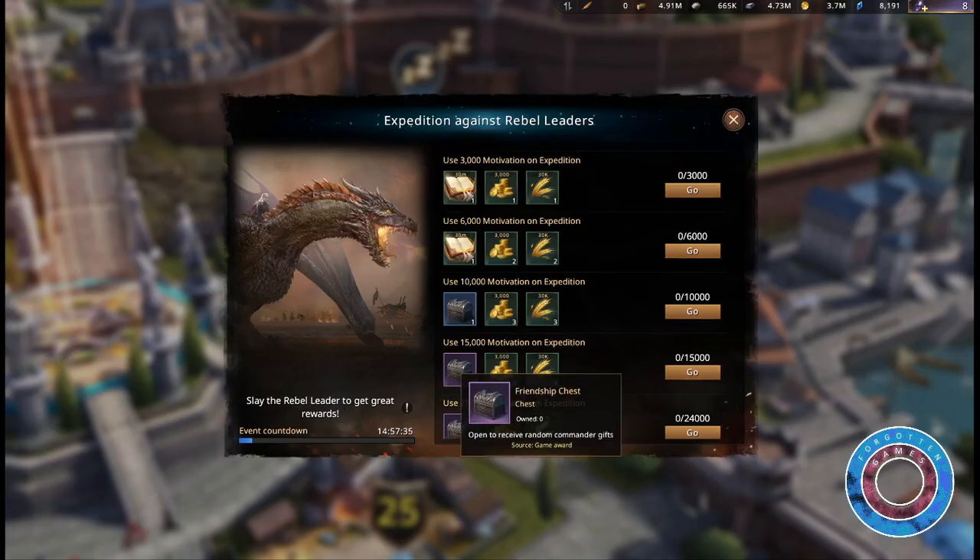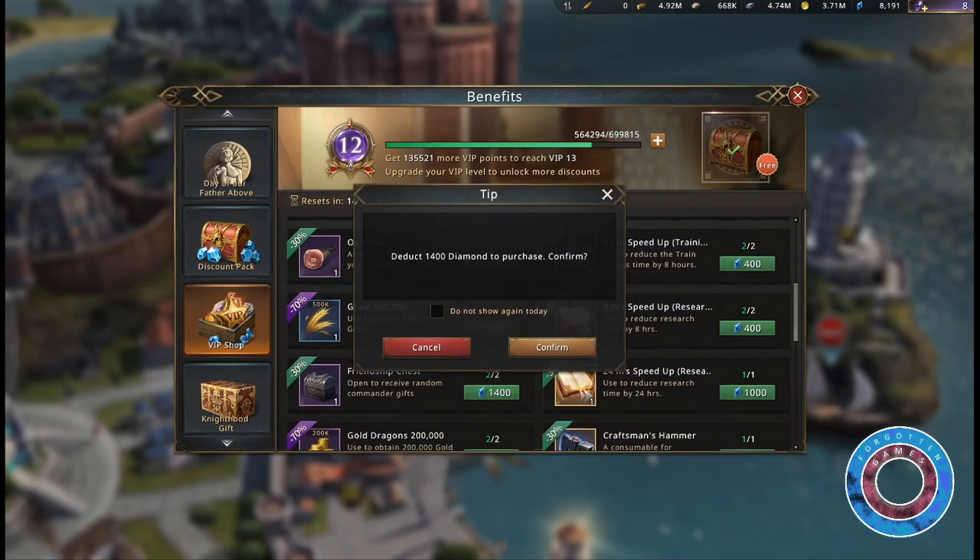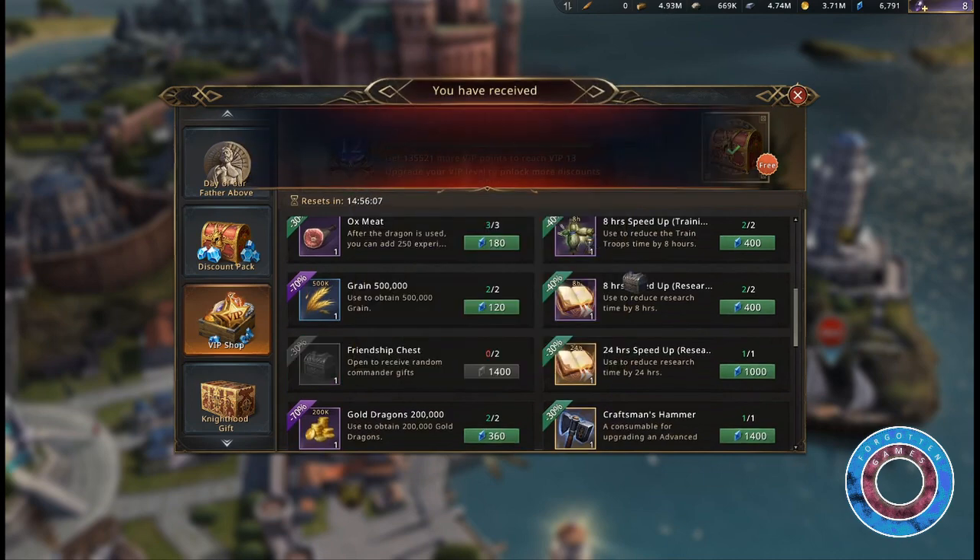Another daily method to get friendship chests is expeditions against rebel leaders. Through your benefits you can buy two friendship chests every day for 1400 blue diamonds.